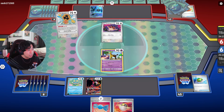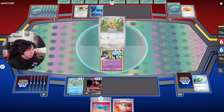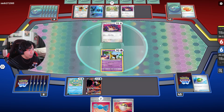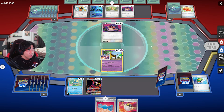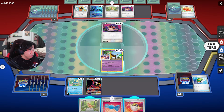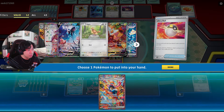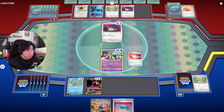Fan Rotom probably gets out, along with another Hoothoot, Noctowl, and Pidgey. It's smart for them not to bench the Terapagos because we might be able to capture it or take it down with a Boss order. Unfortunately we do have to get rid of this Pidgey because I want to start attacking right away — taking out one Hoothoot means they have fewer cards to work with next turn.